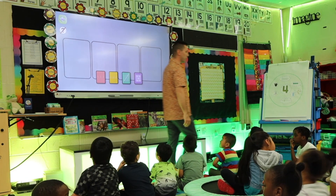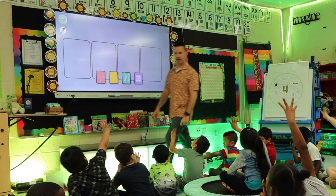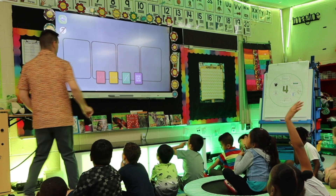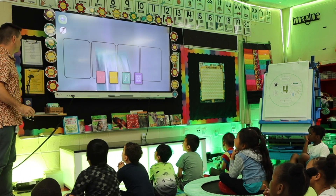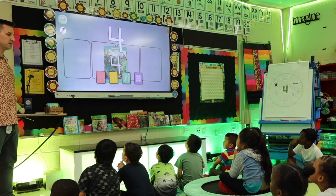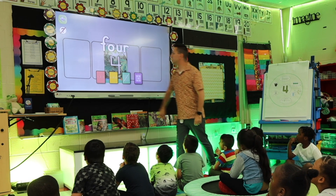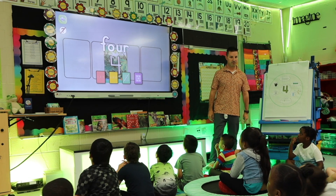All right, are we ready? Yeah. All right, what was our number today? Four. Show me four fingers. All right, so our number was four. So what's our number? Four. What number? Four. Very good. Our number's four. So what's our number's name? Four.